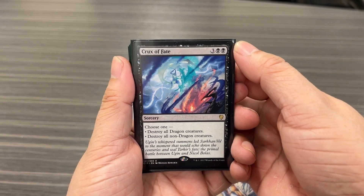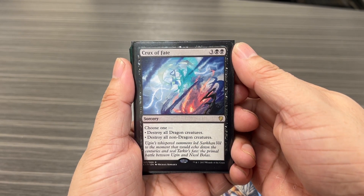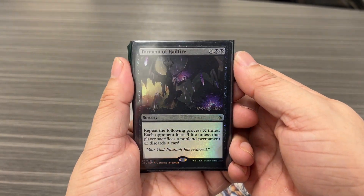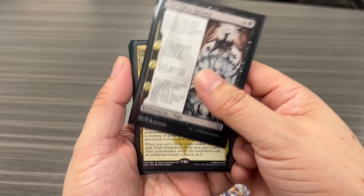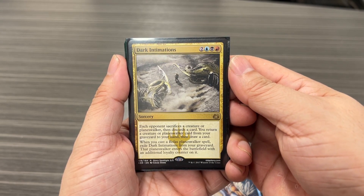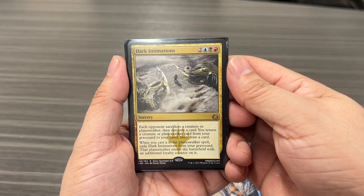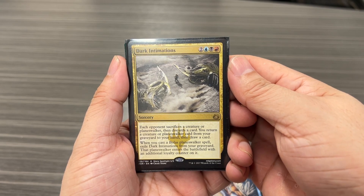Crux of Fate — this is Nicol Bolas fighting with Ugin, sitting right there on the bottom — lets you destroy all dragon creatures or destroy all non-dragon creatures. Eldest Reborn: each opponent sacrifices a creature or planeswalker, then discards a card. You can return a creature or planeswalker card from your graveyard to your hand, then draw a card. And when you cast a Bolas planeswalker, you can exile this from your graveyard — that planeswalker enters with an additional loyalty counter on it.